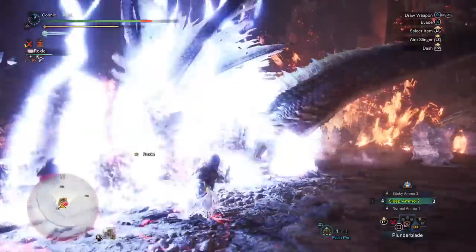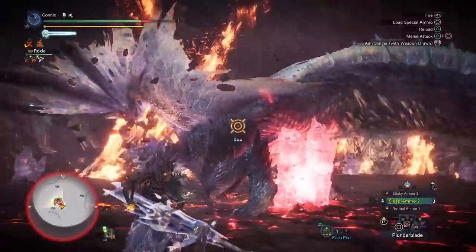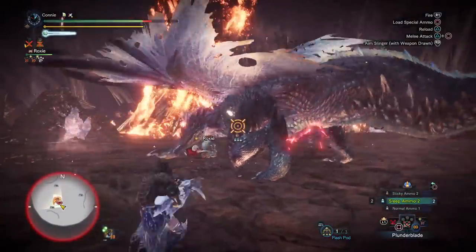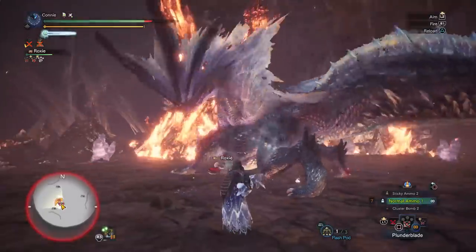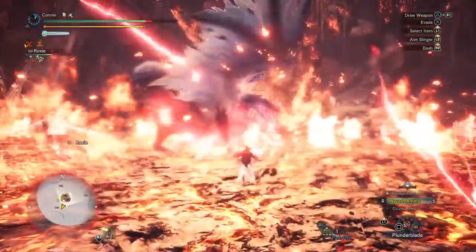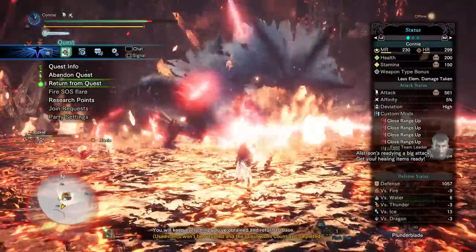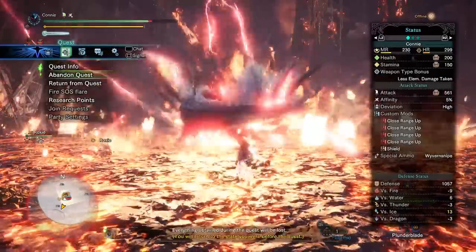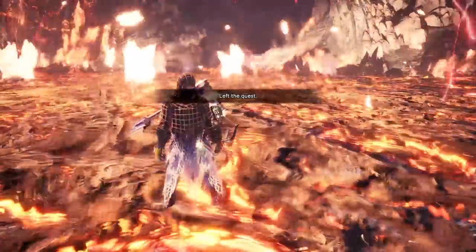Instead of using my sleep ammo early, I actually waited for him to de-enrage naturally, because that way if you mess up some of the flinch shots, you can then put him to sleep immediately just to guarantee the wing and horn breaks. This run went on a couple of minutes more than it needed to because I was trying to demonstrate stuff I didn't get to in the end.